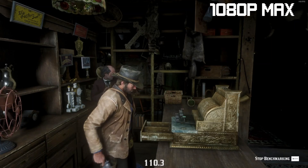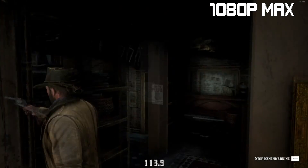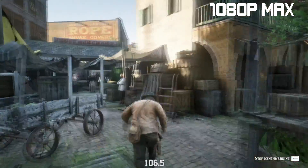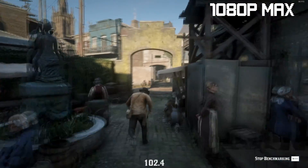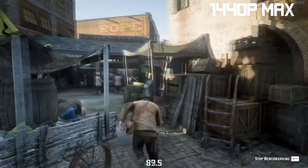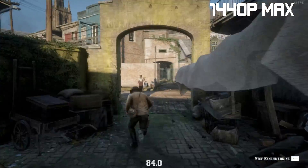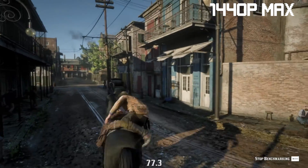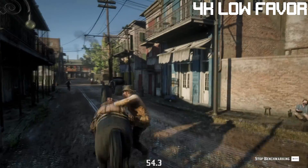Switching over to Red Dead Redemption 2, starting at 1080p max preset, we are once again easily hovering around the 100 fps mark, frequently going over it — overall the benchmark averaged 99 fps. Going up to 1440p max settings, we still easily keep above 60 fps, hovering around the 80s — overall the benchmark averaged 80 fps.